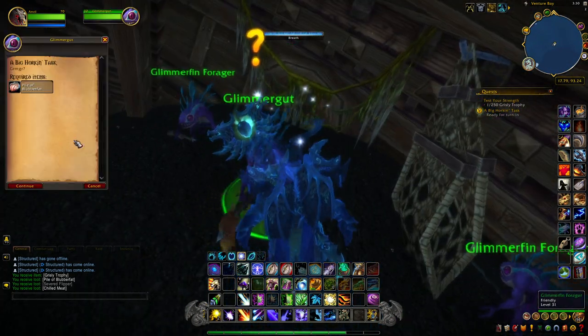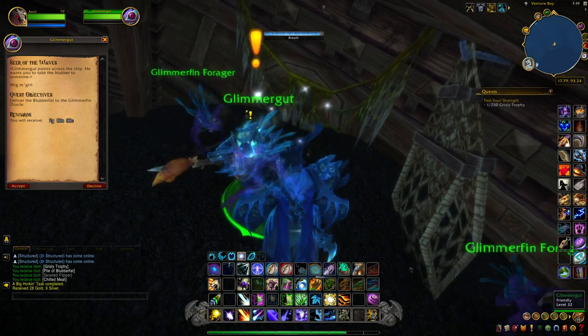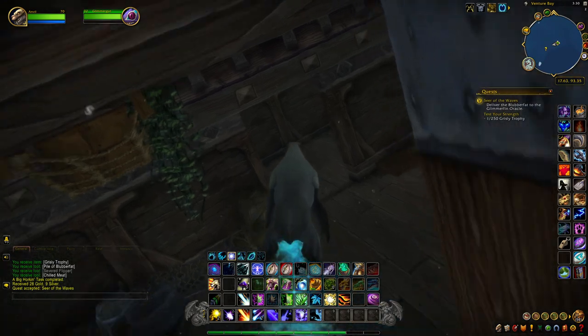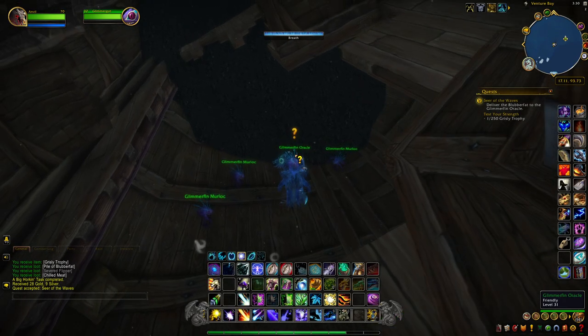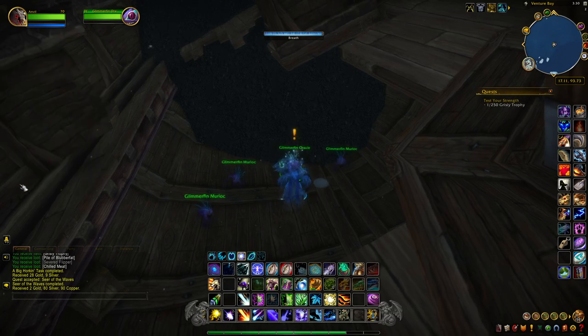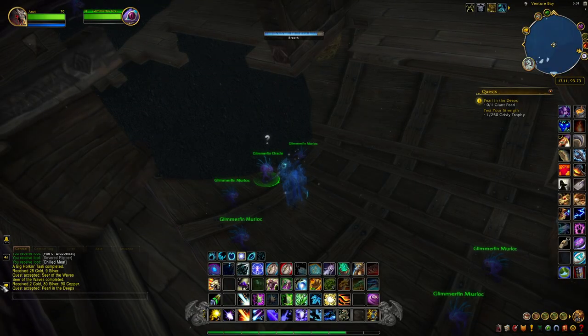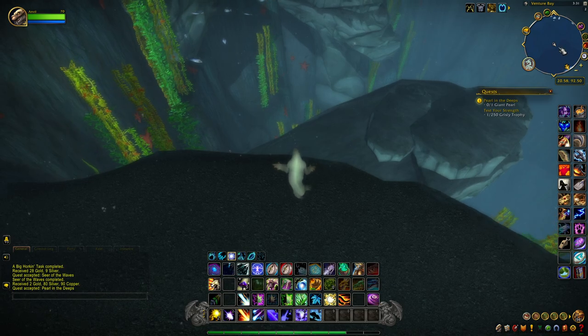We made it back to Glimmergut and we'll turn in this quest. He'll give us another quest to see the Oracle, who is in the next room over in the same ship. All you want to do from Glimmergut is swim out and the Oracle is sitting right down in the bottom deck. When we talk to her, she'll ask you to collect a pearl. This pearl is in a fatigue zone but it's not too difficult — you can swim down there, pick it up, and come back.